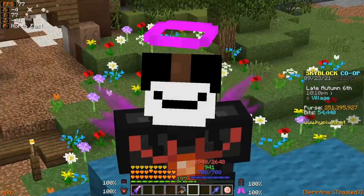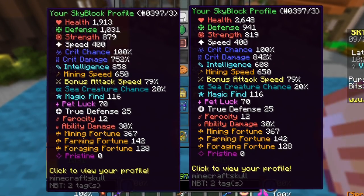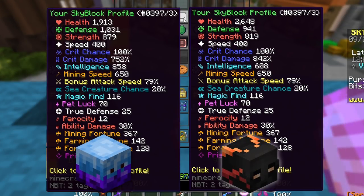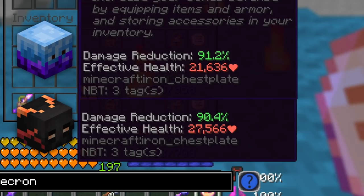Now I'm going to pull up the stats of my Necron armor set and overlay them side by side with the Frozen Blaze armor set. Right away, there's a big difference in health values — health and defense are a lot stronger in Necron and weaker in Frozen Blaze. However, Frozen Blaze has more strength by default. Necron has nearly 100% more crit damage, while Frozen Blaze has more intelligence — though that's likely due to the Wisdom enchant. The remaining stats are essentially the same across both sets.